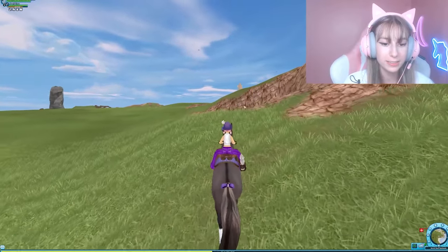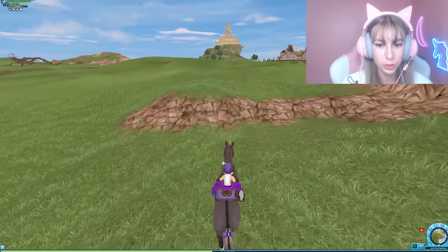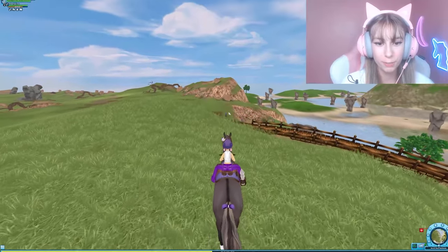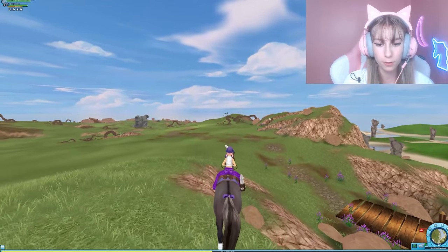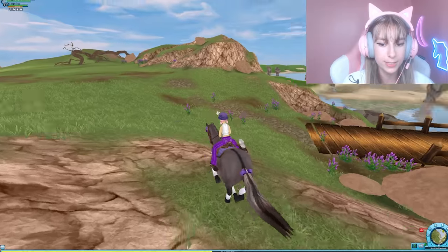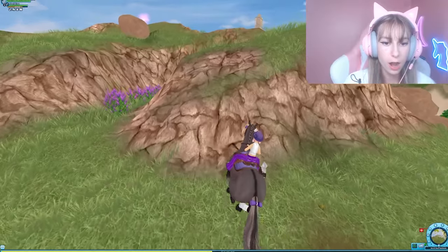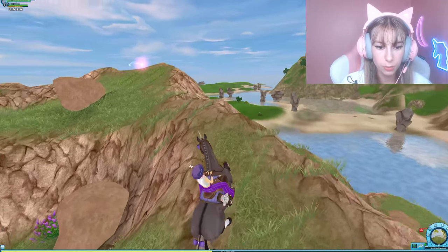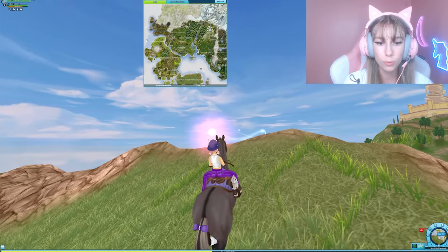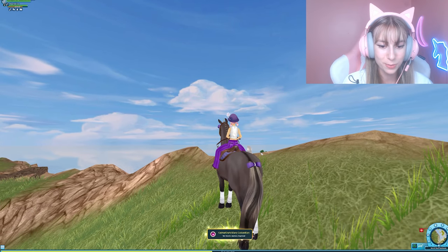For the last one in South Hoof, find the bridge that connects South Hoof to Epona. Once you see the bridge there should be a rock formation right off it — go onto that to find the next Katherine's memory. Just a little bit off the bridge and here we go — the last one in South Hoof at coordinates x158, y373.